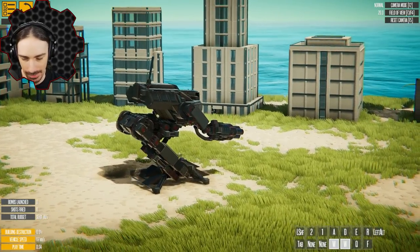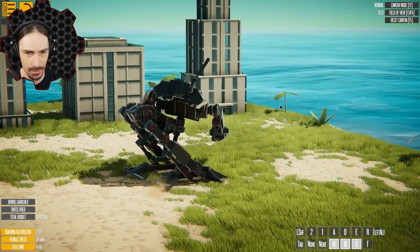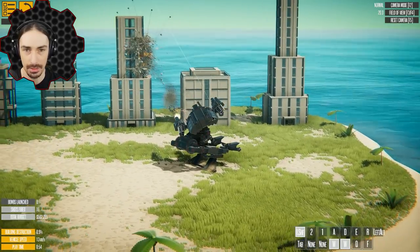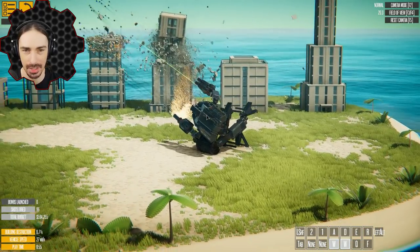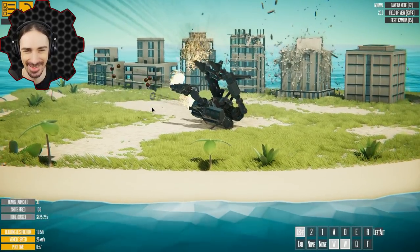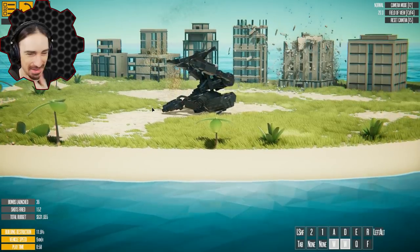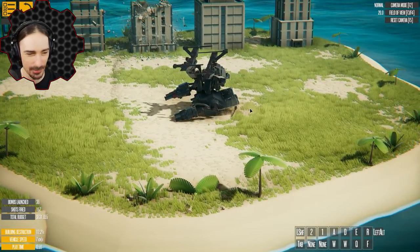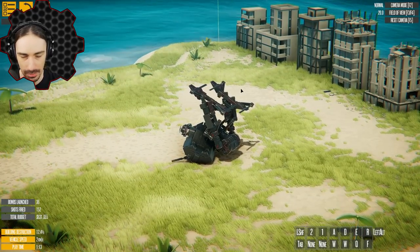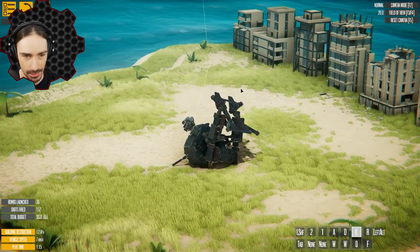Then I can aim my torso, aim over here and — oh, there we go. Oh no, I'm falling. This is my last stand. I love how it falls perfectly upside down too. You thought this was a walker — turns out it's a breakdancer.